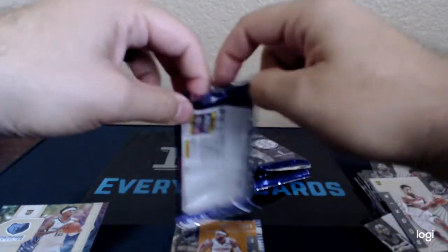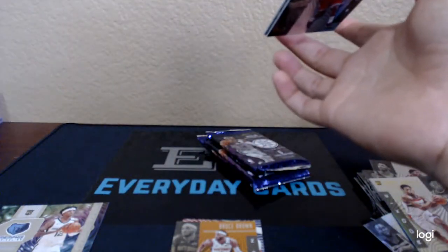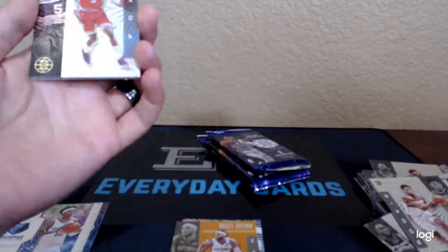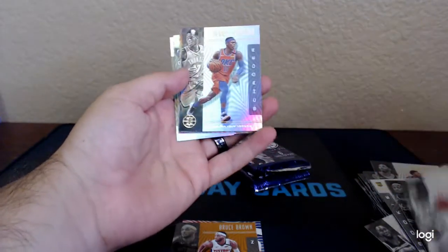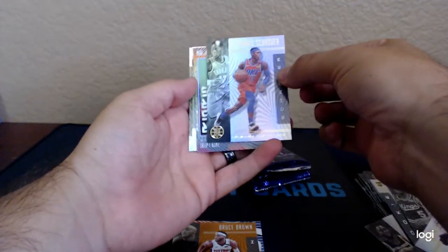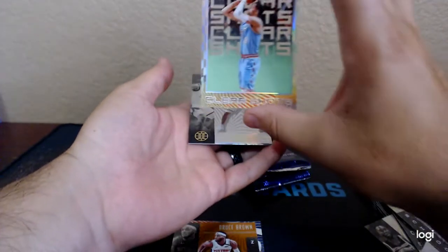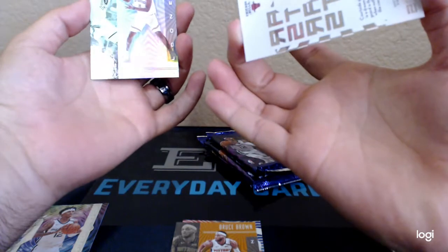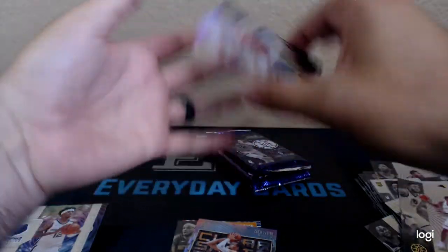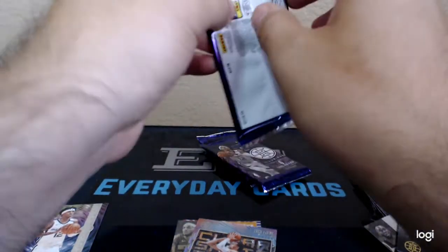Looking around, I don't see one handy. De'Aaron Fox, Colin Sexton, Dennis Schroder — and oh, this is pretty interesting. Zach LaVine, Clear Shots. That's actually a really neat card — see-through. Not numbered. Really cool card though. Kevin Olodny and Nickeil Alexander-Walker. I actually really like that Zach LaVine — Clear Shots card.